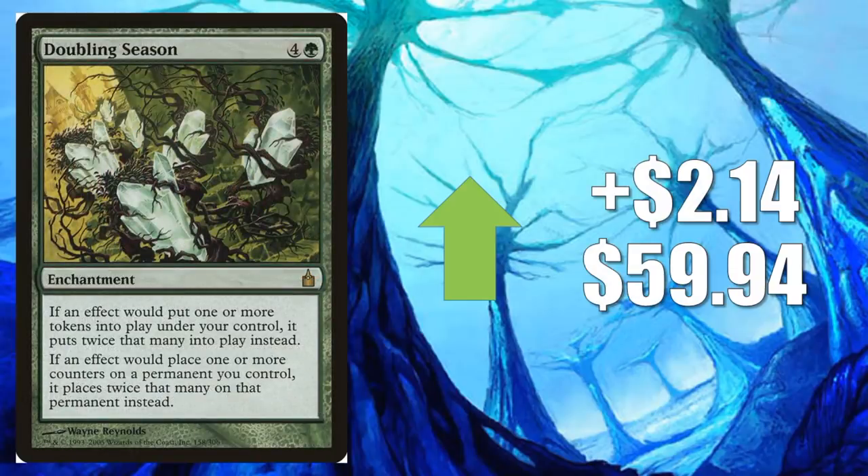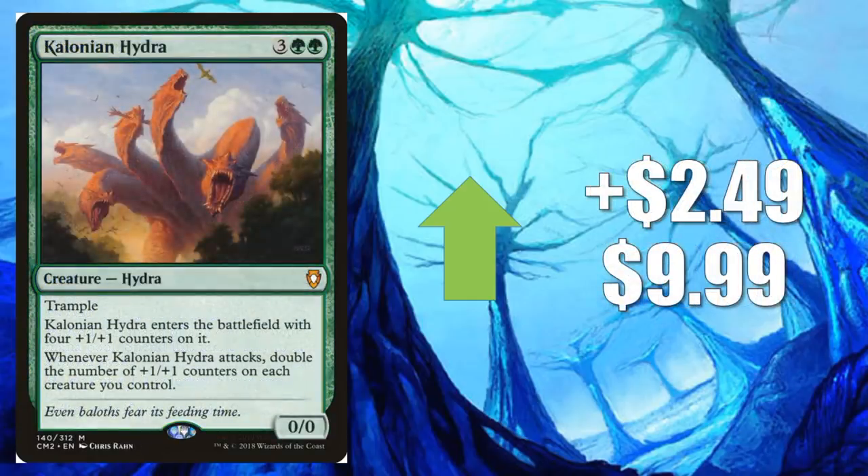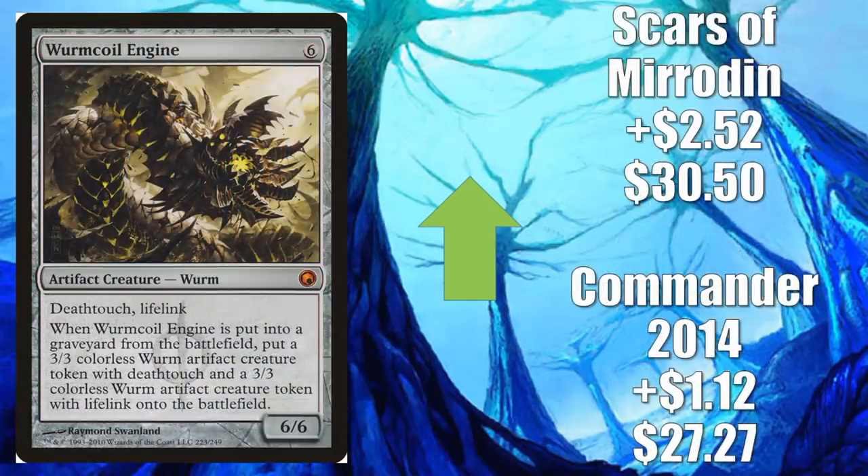Doubling Season from Ravnica goes up $2.14 to $59.94. Of course, with all the proliferate going on and all of the Planeswalkers, this is a very popular card again. Sliver Hive — slivers are popular — this one goes up as well, $2.01 to $13.04. Colossal Hydra from Commander Anthology Volume 2 goes up $2.49 to $9.99 — this card is getting hot because of those Simic Ascendancy proliferate decks in Commander. Wurmcoil Engine — Karn is pushing this in multiple places. The Commander 2014 version goes up $1.12 to $27.27, and Scars of Mirrodin goes up $2.52 to $30.50. Aside from Commander, you're going to find this in Modern Tron, Legacy Eldrazi, and Vintage Shops — again, Karn the Great Creator having a huge impact. Ward of Bones goes up $2.69 to $11.94 — another card in Commander that people like to play with Karn because it helps lock out your opponents, and it's also an Eventide card, which plays into it too.